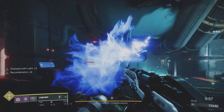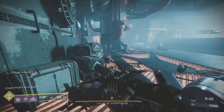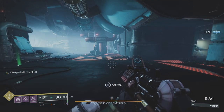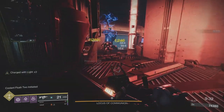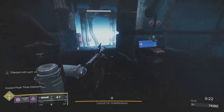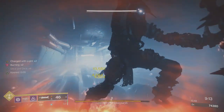You get two ads at each outside console and one ad at the inside console. Activate the two outside consoles, then the inside console, then go after the boss. Keep an eye on your ammo, and get into the habit of pulling your sword out whenever you're running — whether you're using it or not — to take advantage of Passive Guard.